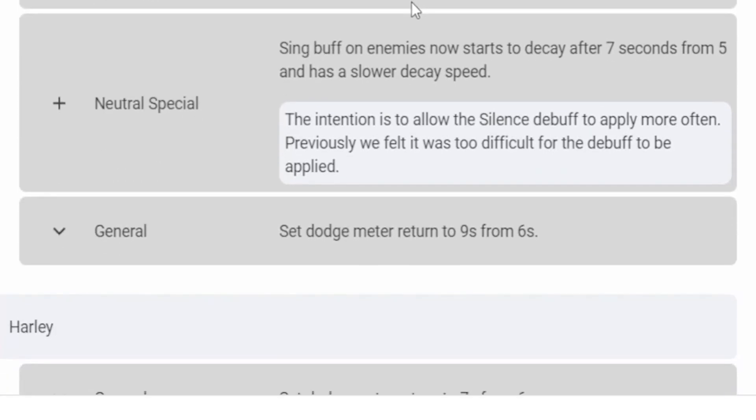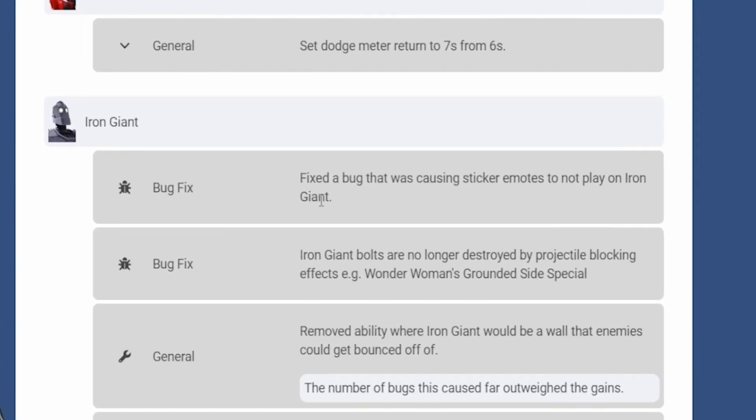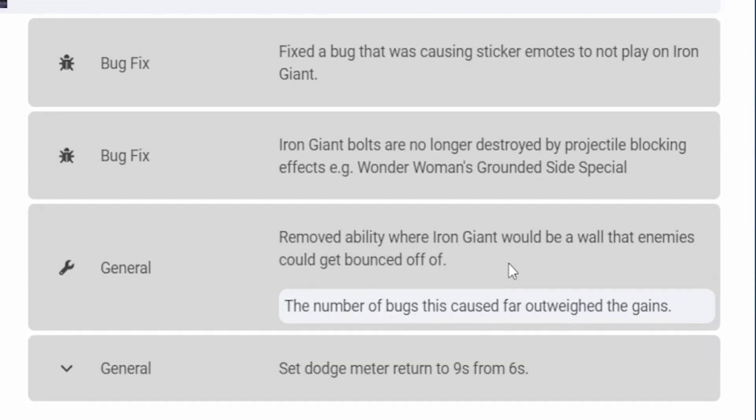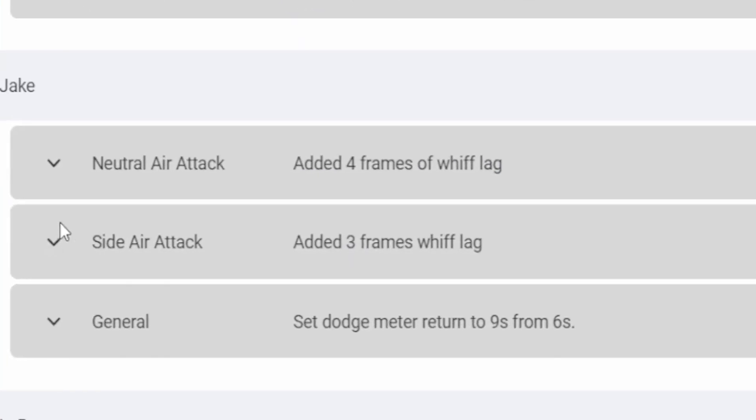Gizmo neutral special buff — the buff on enemies now starts to decay after seven seconds from five, and has a slower decay speed. Iron Giant buff — fixed a bug that was causing the sticky move not to play on Iron Giant. Iron Giant boss is no longer destroyed by projectile blocking effects. Wonder Woman ground side special — removed the ability where Iron Giant would act as a wall that enemies could get bounced off.